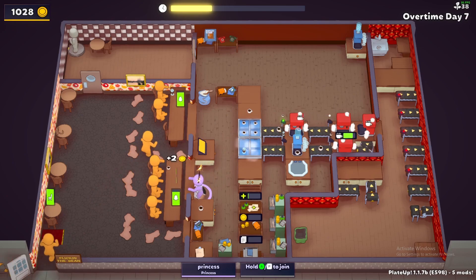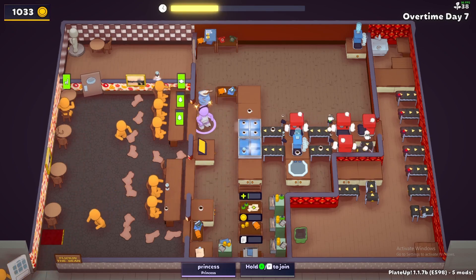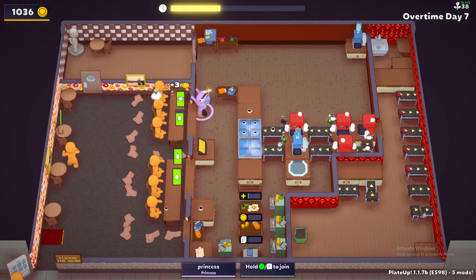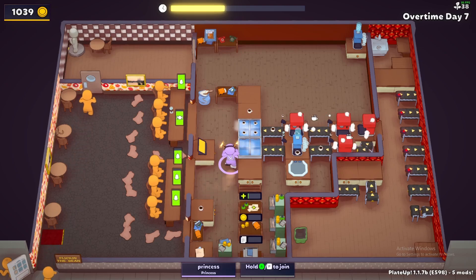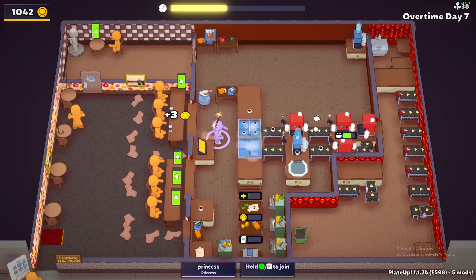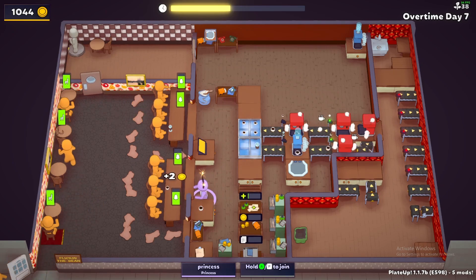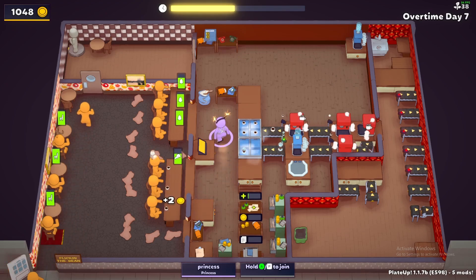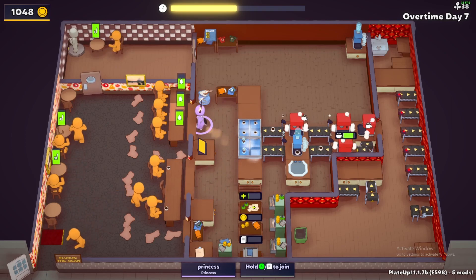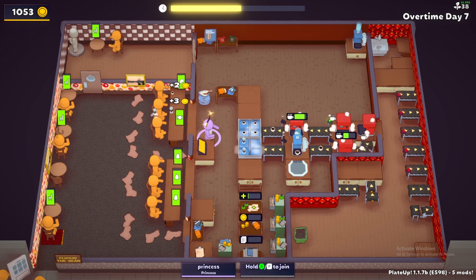Oh man, this ice is so slow. Make sure nobody wants sugar. That guy wants sugar - here you go! This is tough. Iced coffees are coming in so slowly; these ice machines are absolutely the worst. That guy wants a black coffee. I should have left the other ice maker down here so we could use it. He wants sugar - sugar for you. We don't have anybody waiting outside, which is fantastic.